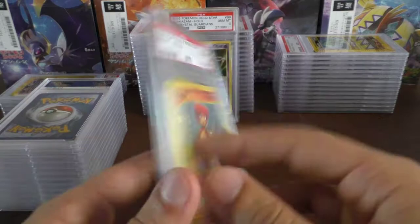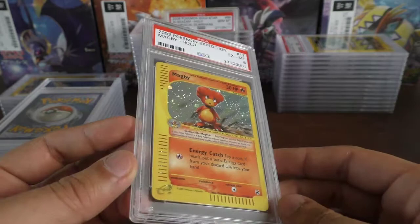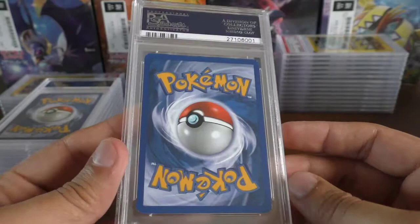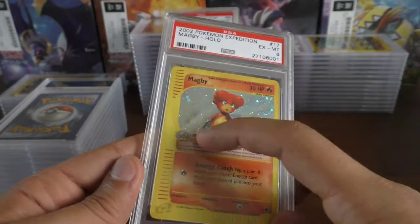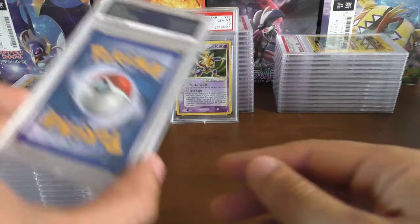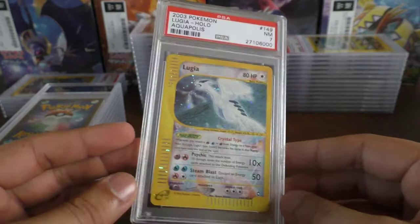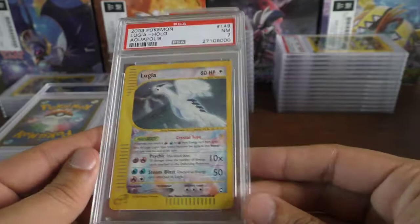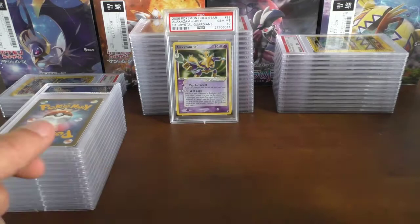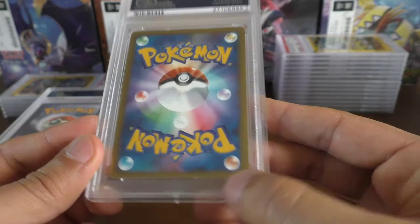Coming up next we have an EX mint 6, which is shocking — almost as bad as the Slowking we had. It's probably got some sort of holo scratching. Then we have the Aquapolis Lugia holo — near mint 7 — just an impulsive buy off eBay, wasn't too expensive, so not too bad. Doesn't make the stacks though.